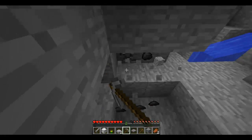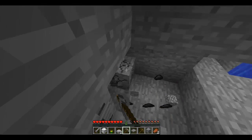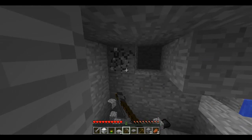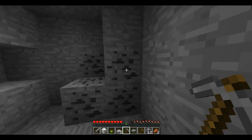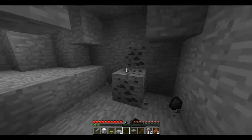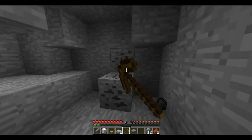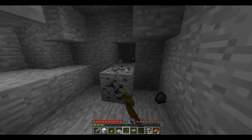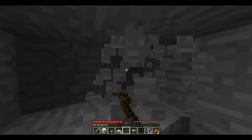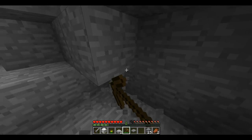Give me some cobblestone on here. All kinds of goodies in this place. And I broke my thing, but that's what the wooden one's for. We'll just have to use the cobblestone to make another stone one.